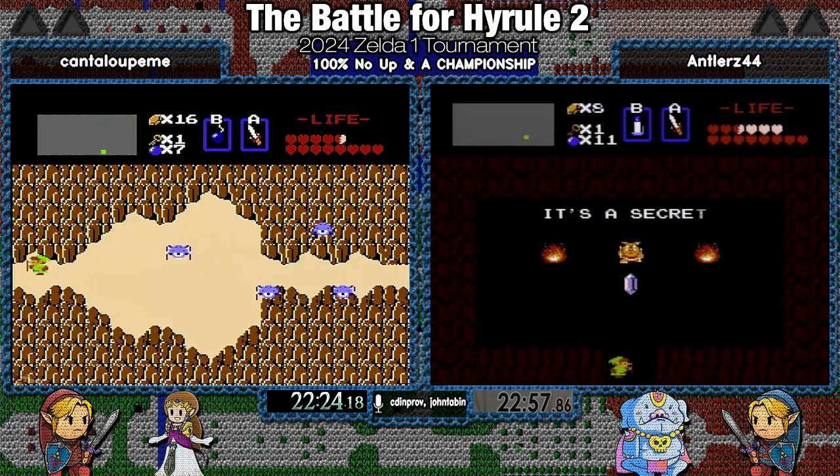If he goes left, like Antlers just did, you have to get to a particular half tile for the first shot, and then another half tile for the second and third shot. It's even harder if he goes right — you have to get to three different half tiles very quickly to get all the shots in one cycle. But he did it expertly, which is nice because every extra Goma cycle adds eight seconds. He also got a fairy from the Goma, which makes it a lot more comfortable. And that bomb refill doesn't matter at all because we're going to seven next to get the bomb upgrade.